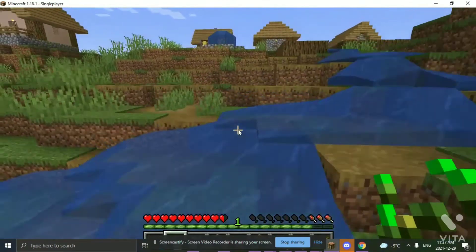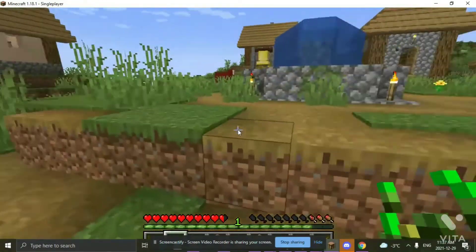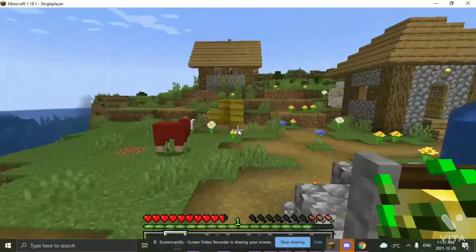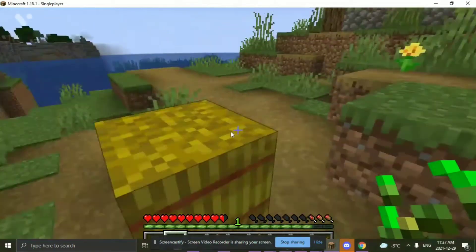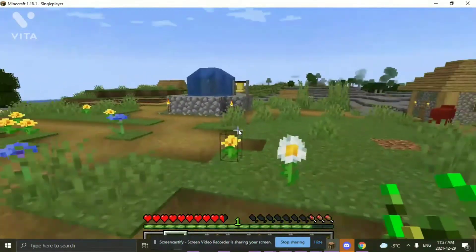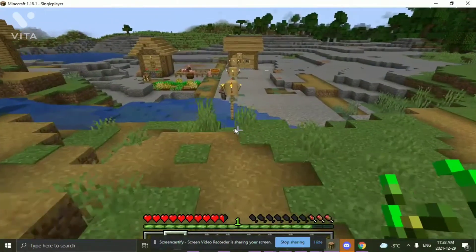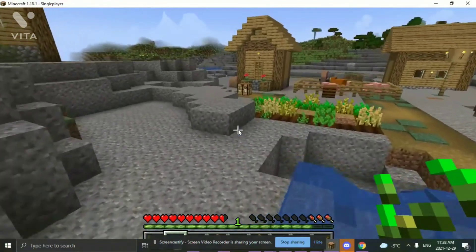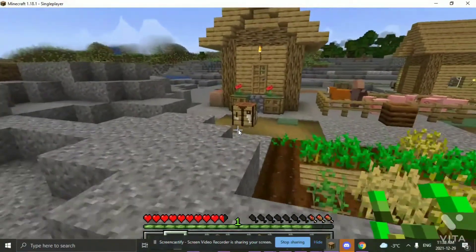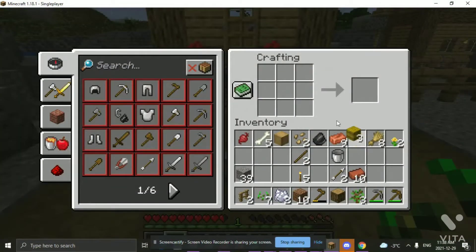So instead of wasting your time having to grow wheat, try to find some hay bales. Once you find some, just mine them — you're going to need them. Now let's go home and head to the crafting table. Take your hay bales and craft them.